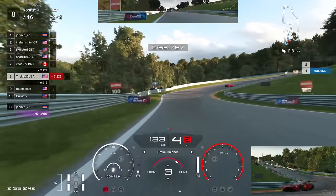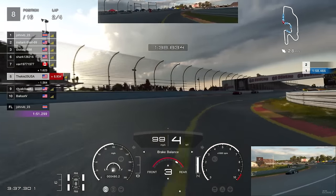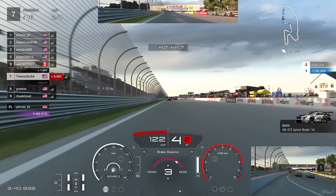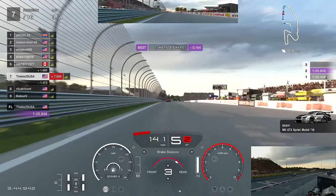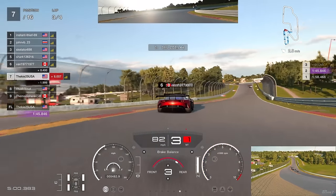We skip further on in the race to the final corner and there's a driver just having some fun with himself in the pit lane - looks like he's spun and is stuck Austin Powers-like right in the middle of the lane. Now we're up to P7 chasing down the two cars in front at the end of lap three.